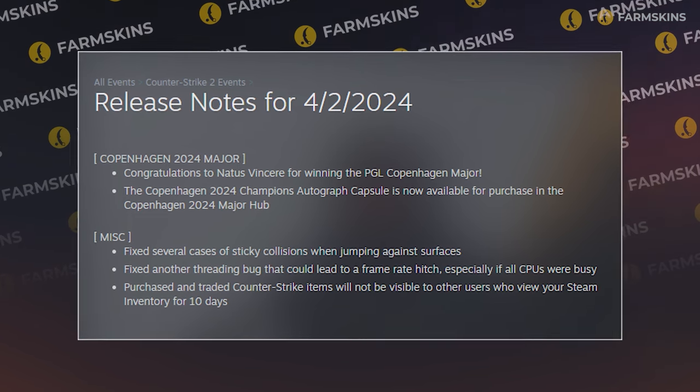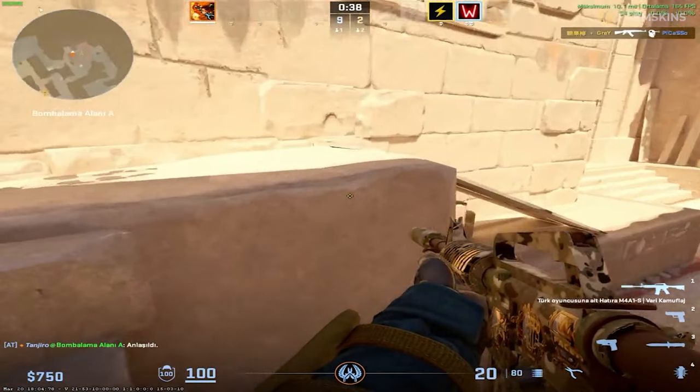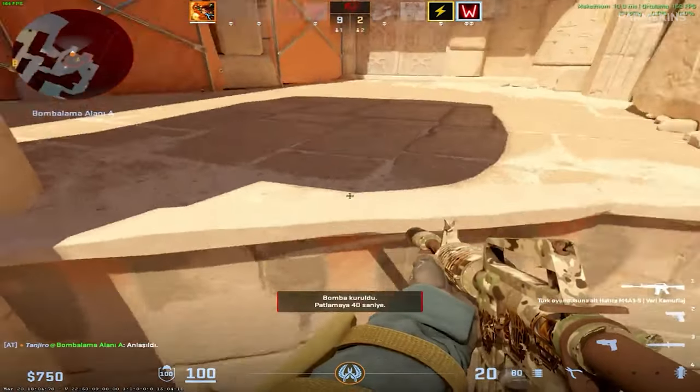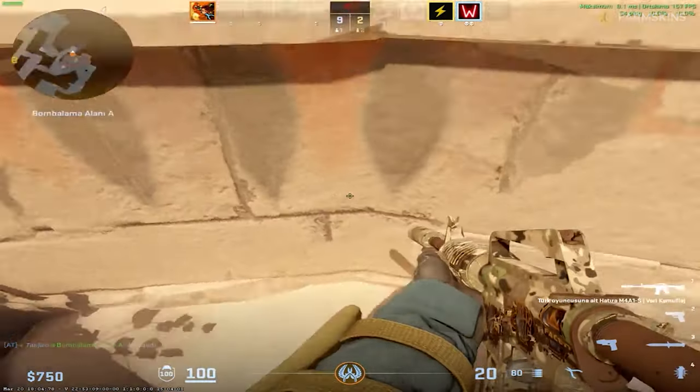Now let's look at the official CS2 patch notes for the update. Following the well-established tradition, the developers are battling with players getting stuck on certain surfaces — they are fighting tooth and nail and losing so far. The game freezes, which we talked about in previous videos, haven't gone away, and the developers are once again trying to fix multi-threading processor errors. Maybe they'll get it right this time. Maybe. Maybe not.